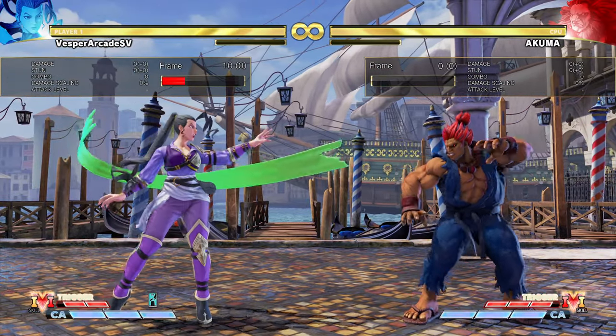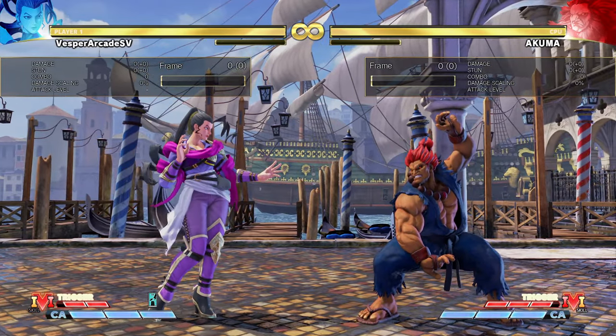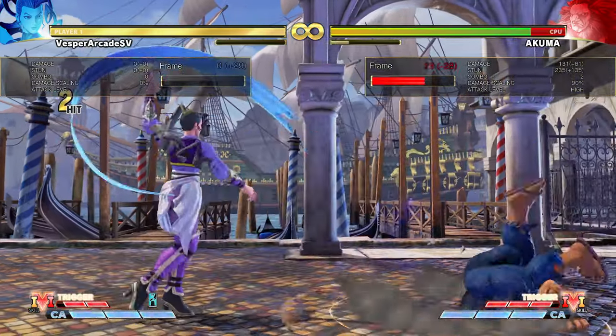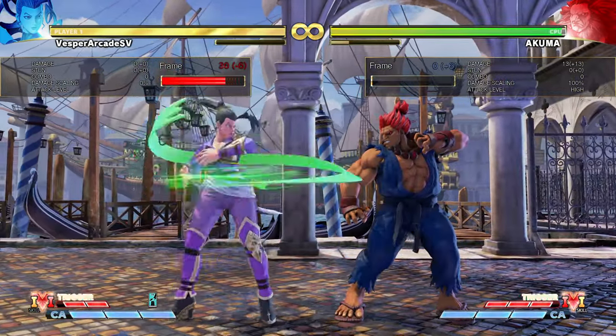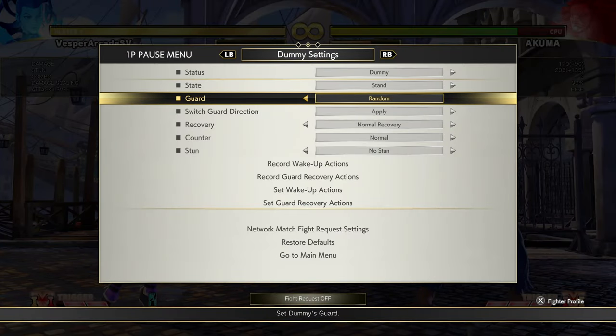Rose's Crouching Medium Kick and Standing Heavy Punch are both easily one-hit confirmable and they're great normals, so make sure you abuse these. Just set the guard to random so you can practice it yourself.